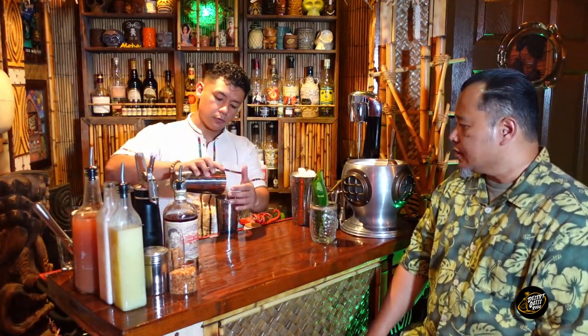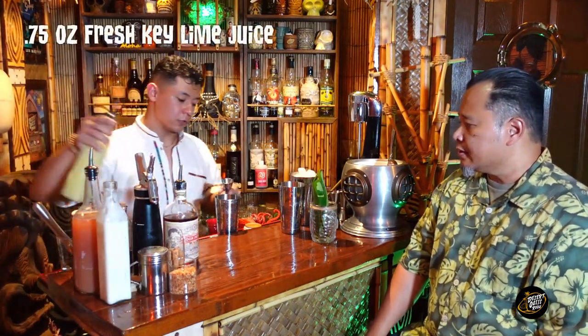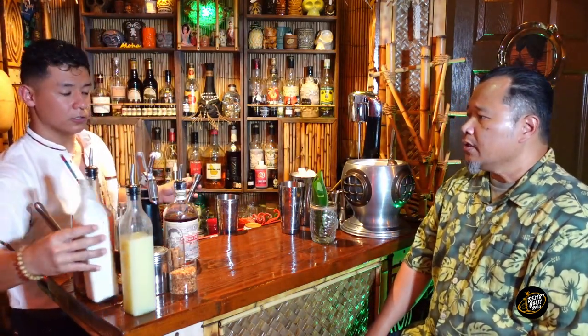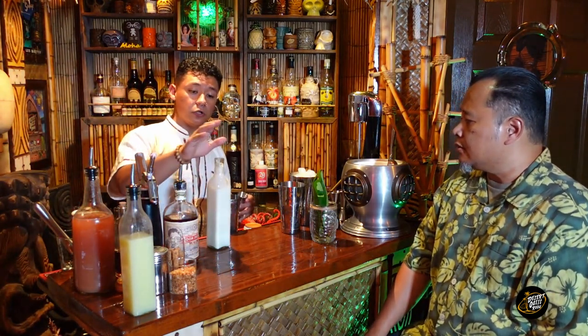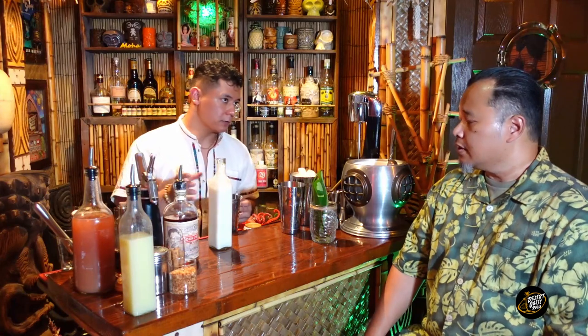Then we're gonna do the egg white, then we're gonna go citrus. I'm gonna do 0.75 ounces of key lime — not Persian limes, key limes. Key limes are much silkier, much more potent, stronger flavor, richer. Right here we're using my version of what I call Lover's Cream, which is basically heavy cream, cream of coconut, and then any type of spice — but not too much, just enough for like a dash when you blend it. It just gives the cream much more complexity.